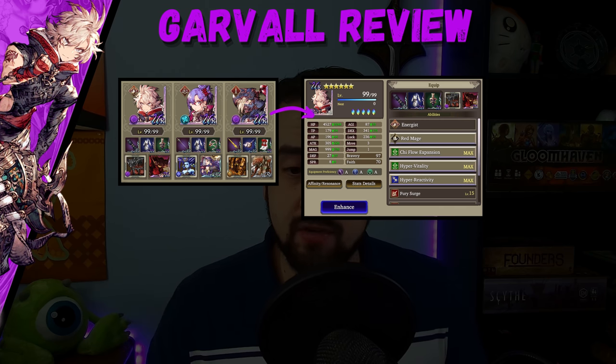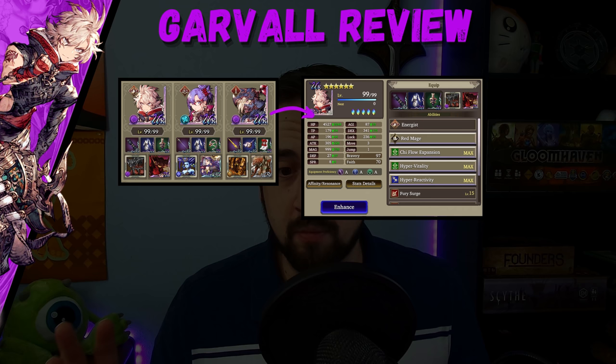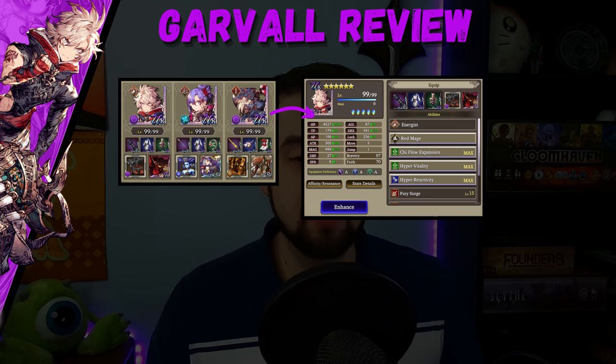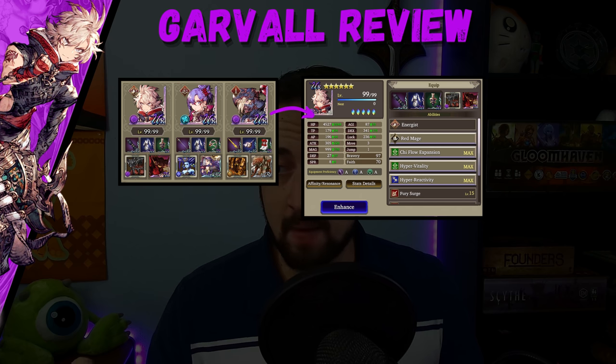Here are Garval's stats in this group. I like to run him as a Red Mage. He's got pretty good HP at 4527 — that's about what you want from a bruiser. He's got nice agility; the Move 3 Jump 1 is a little low, but look at his magic stat. In this group I have nothing on him buffing that magic stat — no Ramu, not even an MR magic card — and he's at 999. That's pretty great. Diablos is what's boosting his damage as far as vision cards go, and to be able to get that to 999 with no magic stat-boosting vision card is really impressive.